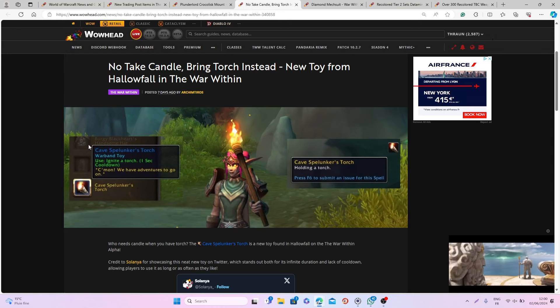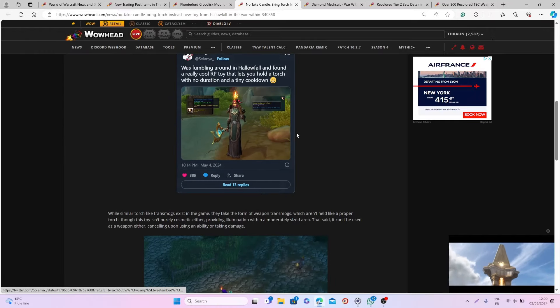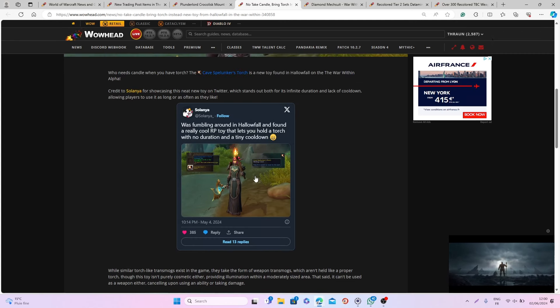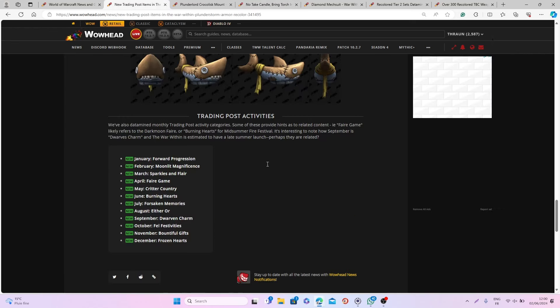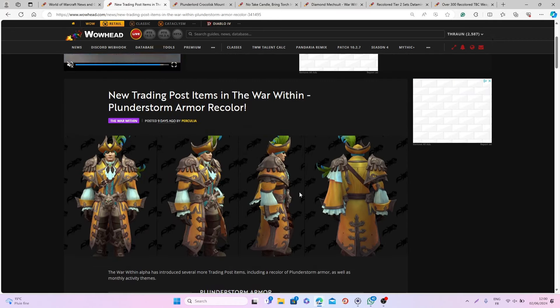The other item I think is really nice is the new toy — the Cave Spelunker's Torch. Basically you can use it at any time and your character will hold the torch, creating a light around you. It's very similar to some of the different mobs in the game that carry torches, and I think it will be super nice especially for people who like to do a little bit of roleplaying. That's pretty much it for today's video — I hope you enjoyed, and I will be back very soon with more guides and videos. Have a great day, bye!